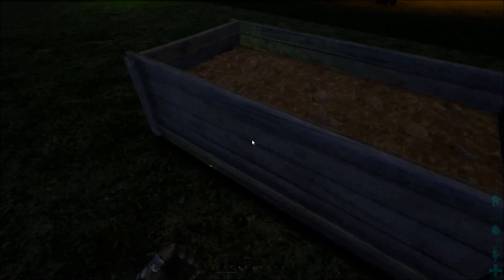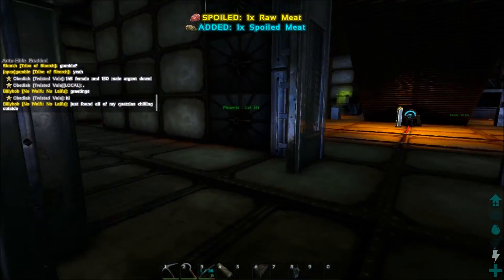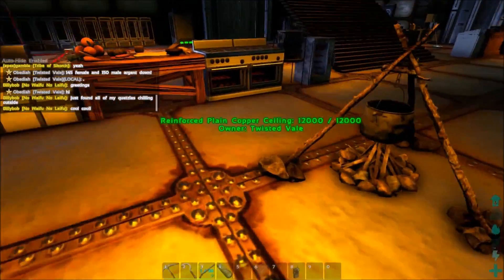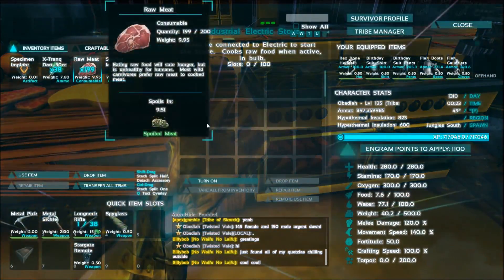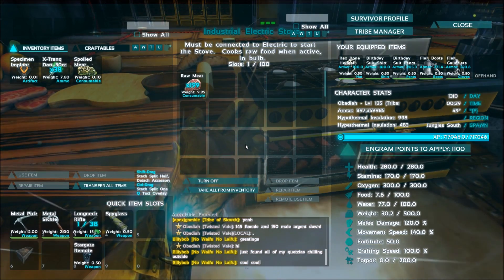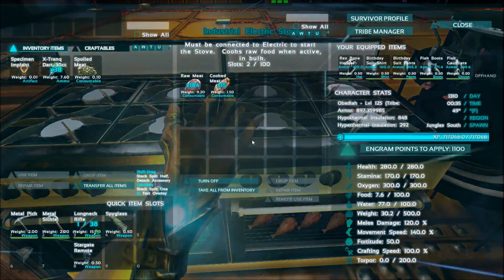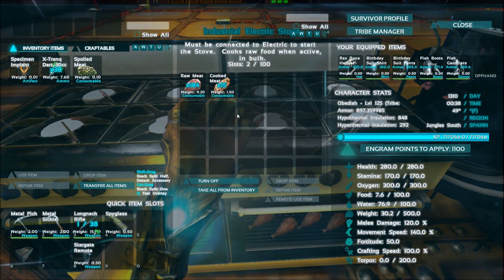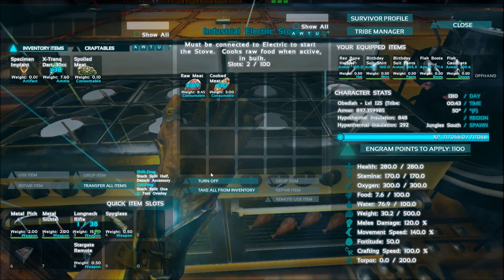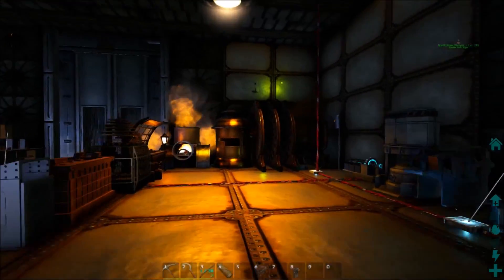Let's take a stack of 200 raw meat and see how fast the advanced stove cooks it. Watch it go — there it is, cooks 15 at a time and it goes pretty quickly. You can just put a ton of meat in, leave it, and let it go. You don't have to worry about it running out of fuel either.